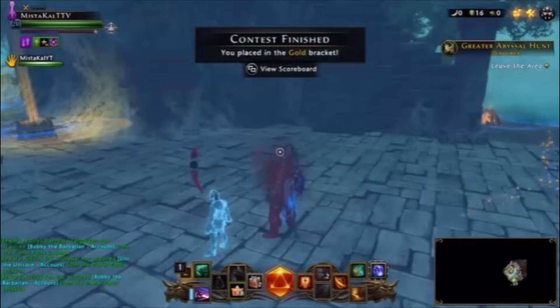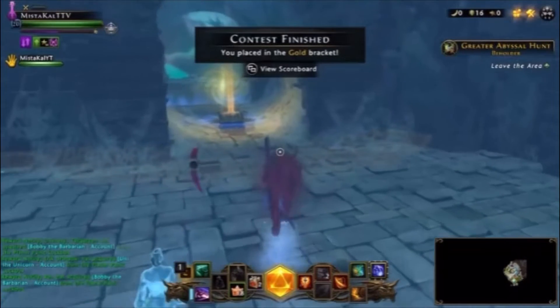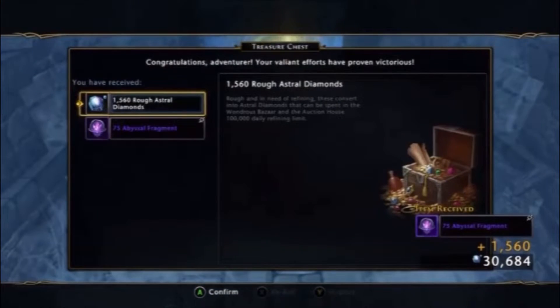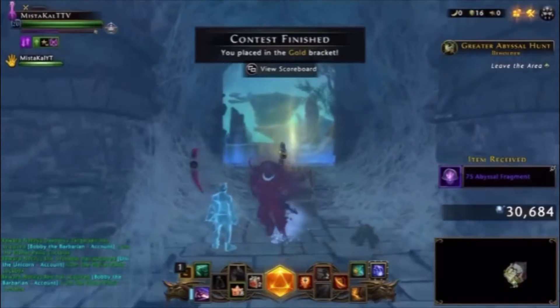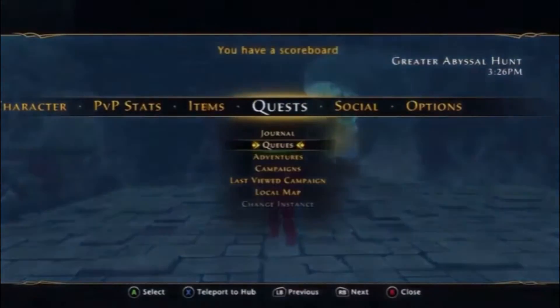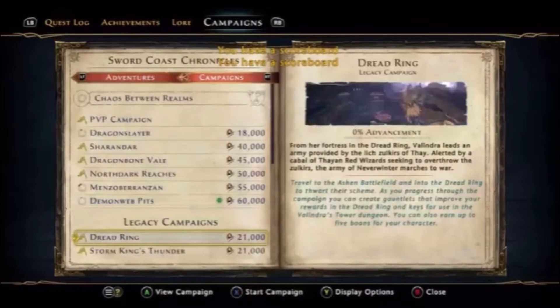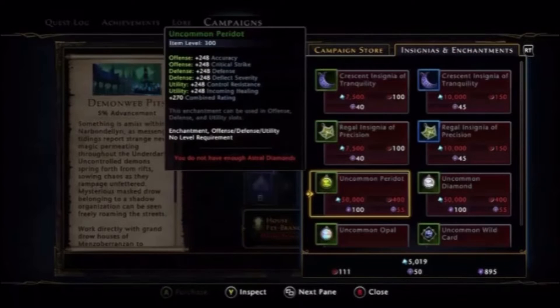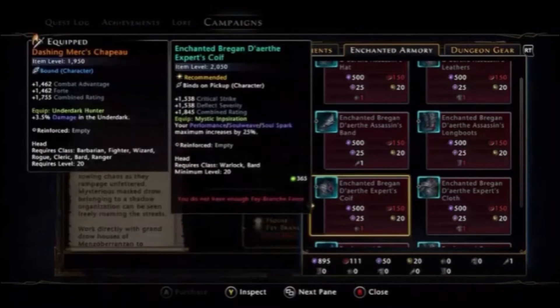Let's see what we get out of this chest — more abyssal fragments. You can get a piece of gear with 500 fragments, so you can get a piece of gear right away.